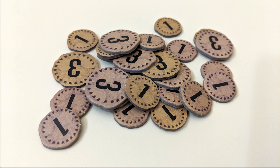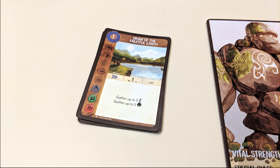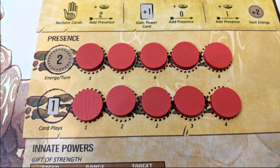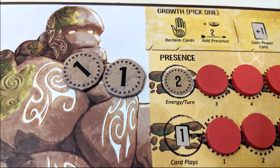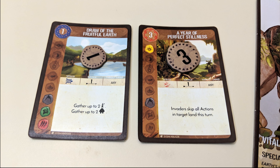If gaining energy, simply take the indicated amount of energy tokens from the supply. The reclaim cards option lets you pick up your entire discard pile back into your hand. And the gain a new card option lets you look through the major or minor power decks for new abilities. After you've carried out your growth action, you gain the amount of energy indicated in the leftmost uncovered spot of your energy track. Finally, you can play as many cards from your hand as your card play track allows. Placing presence not only lets you affect more sections of the board, it also allows you to get more energy and card plays each turn via your tracks. Whatever cards you decide to play this turn, you need to be able to pay for them using energy tokens. The cost is in the upper left-hand corner. Lay your choices out in front of you, but don't carry them out until everybody's ready.